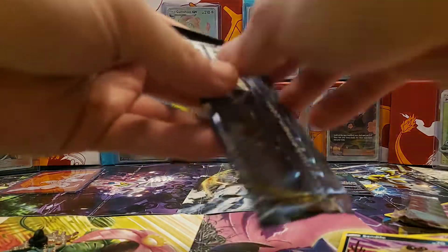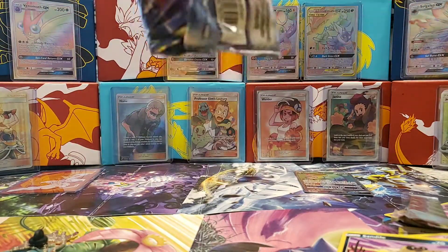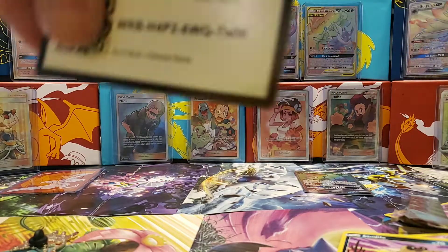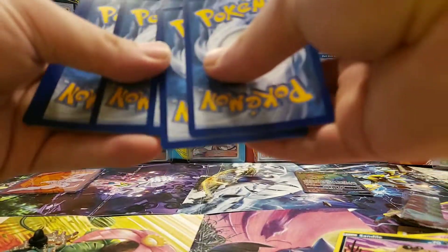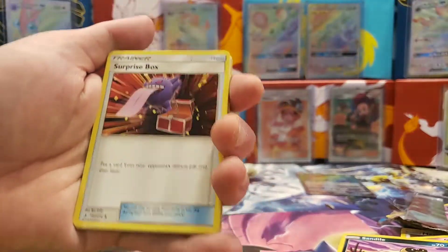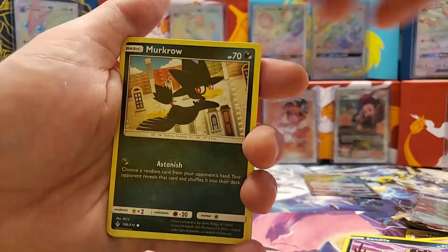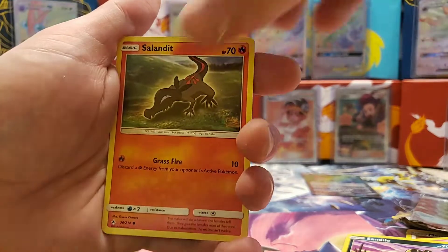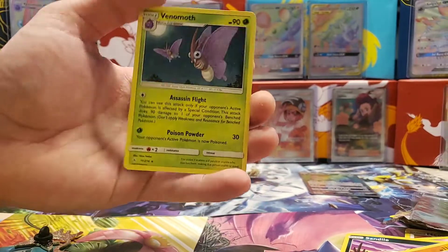One more pack left — that's it. I've had all bad packs besides one; it's just not a good Elite Trainer Box. Maybe get some last-pack magic. Last pack: Cat Energy, Spinners, Sandygast, Murkrow, Oddish, Mischievous Salandit, reverse holo Graveler, and a non-holo Venomoth. That was pretty rough.